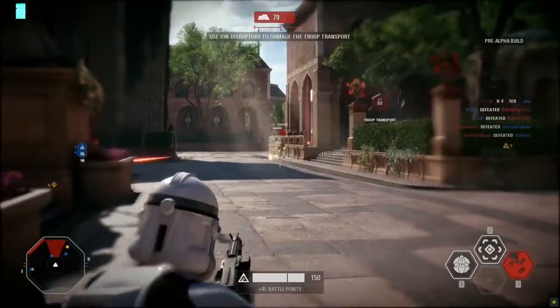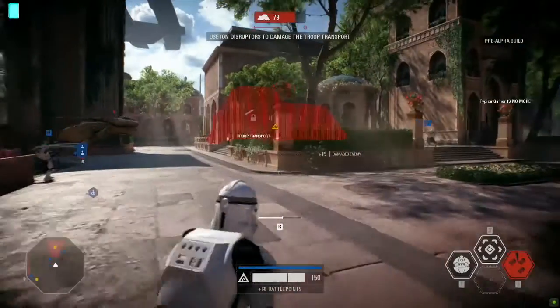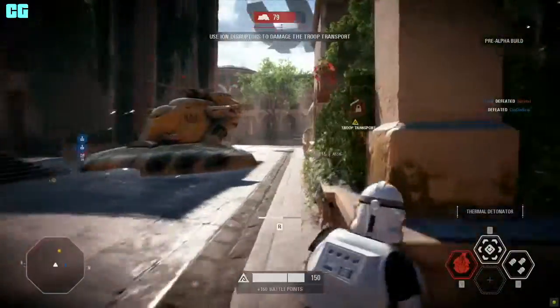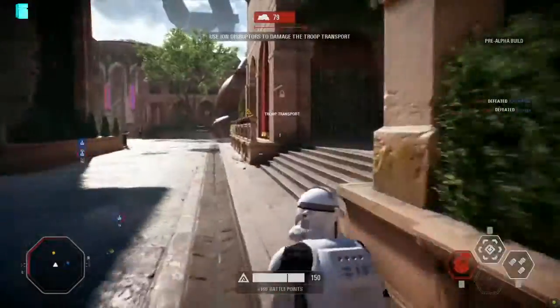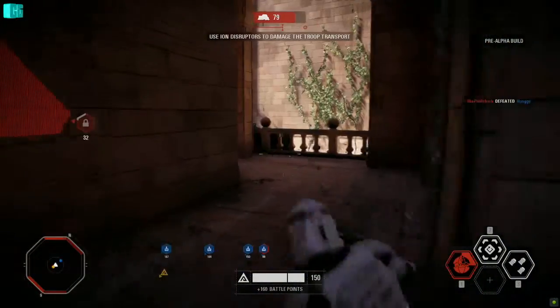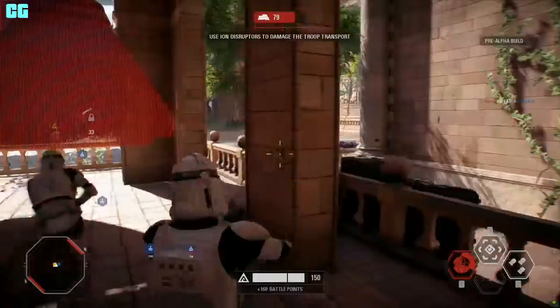Some AAT tank action here, and this is doing what it does best — suppressing that point, trying to keep those clones out of the way as the objective continues to march down. He has to get away from that. Is he trying to flank the tank? That's not smart. Maybe he'll make it out. Oh, you saw a little combat roll there — gotta give you some escape options in case you get into some hairy action.